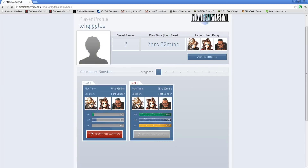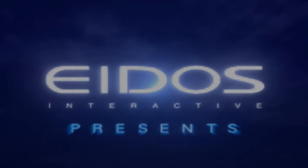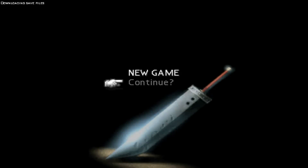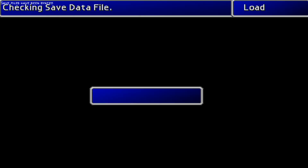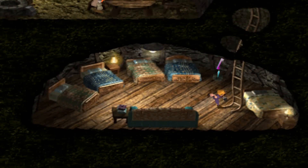So yeah, let's go into the game now and give that a look and see what actually happened. Here's the login screen — now it downloads my saves. And look at that: 49 million — gil, not yen. All right, let's just get out of here.